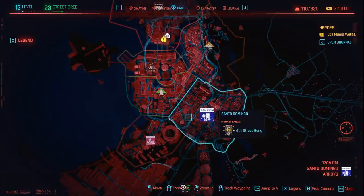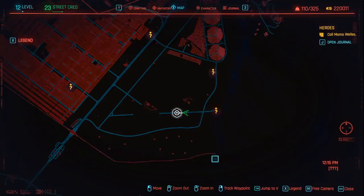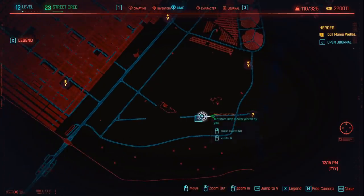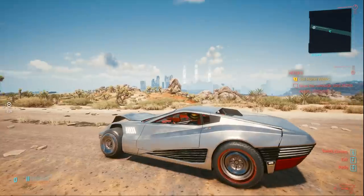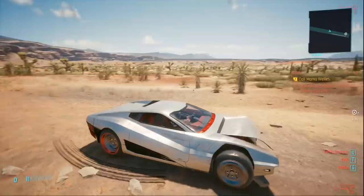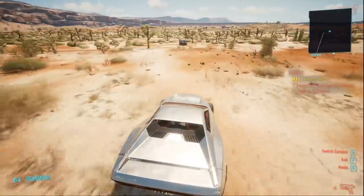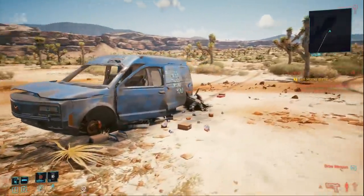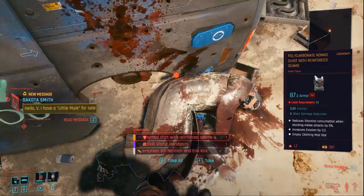Next we're going to be grabbing the Nomad t-shirt. To do that we need to come all the way to the south of the map just over here where you'll find the border of Night City. There's basically a road that goes all the way around the edge of the border, and you'll find a straight road just here. Halfway along this road, look around and you'll see a sticking-up rock to the right-hand side, then drive directly left from that rock away from the road and you'll be able to see a really old-looking trailer van. Get out and you'll find the legendary Nomad t-shirt — the polycarbonate Nomad shirt with reinforced seams — with a level requirement of 20 to equip.